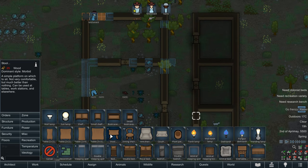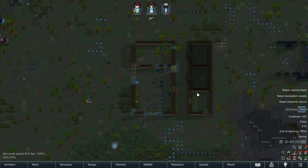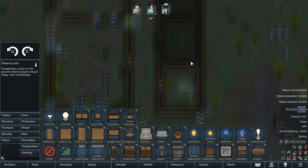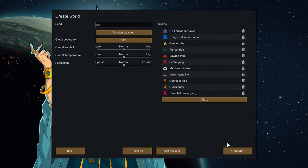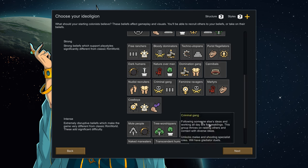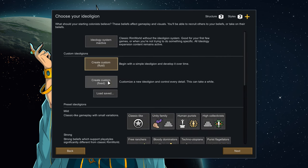Let's cover the major new addition, and add a further warning that a lot of this video is just going to be menus, so no worries if you want to throw this on a second monitor and listen to it in the background. After picking a scenario, storyteller, generating your world and picking your home site, you'll be met with a new screen telling you to choose your Ideoligion. For most new players hitting this screen, you'll go… come again.